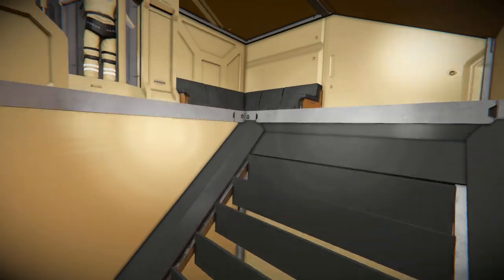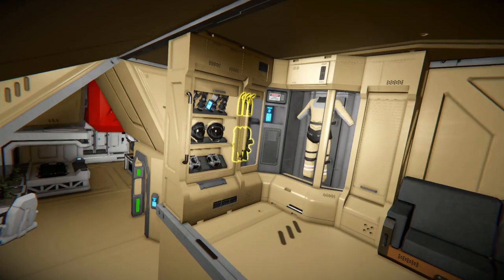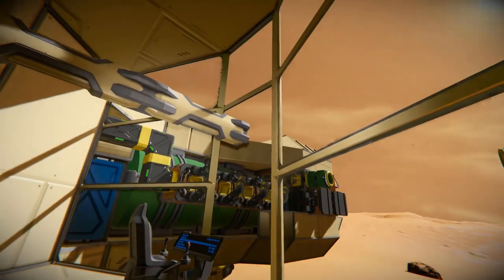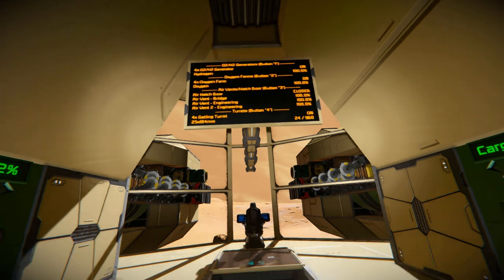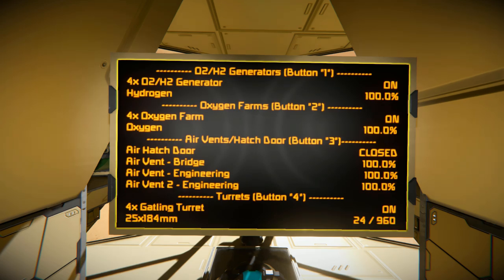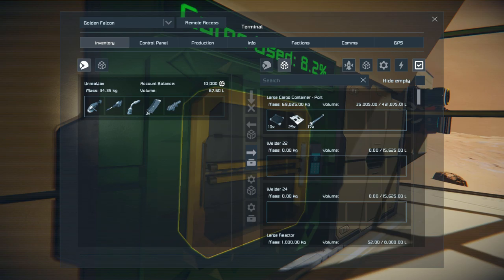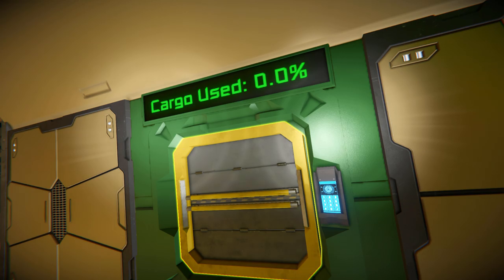Coming around and up these stairs, we've got another settee in a corner version and an armory to store your stuff in. Coming back down and through this door, we can come up these grey stairs all the way to the top, where we have an interior pillar coming across from the main window to an LCD screen that will tell you all the information about your ship — air hatch door is closed, air vents 100%, oxygen farms on, hydrogen on, and all that. We've got cargo containers going around the edge of the room; one even tells us with an LCD screen that it's 8.2% full, and another is 0% full.